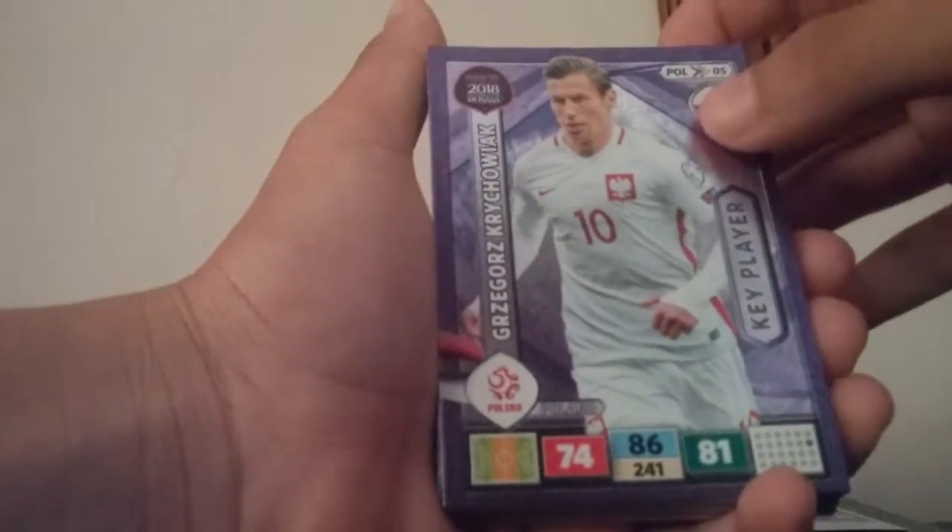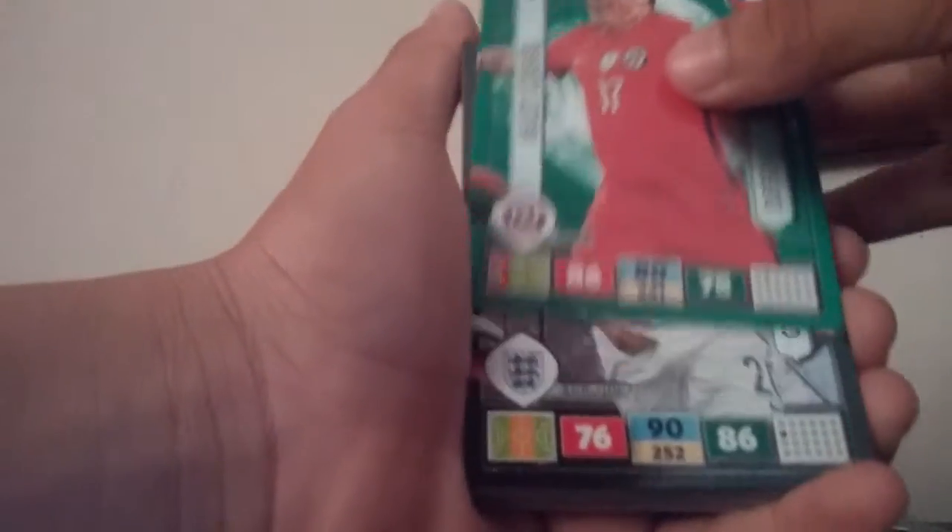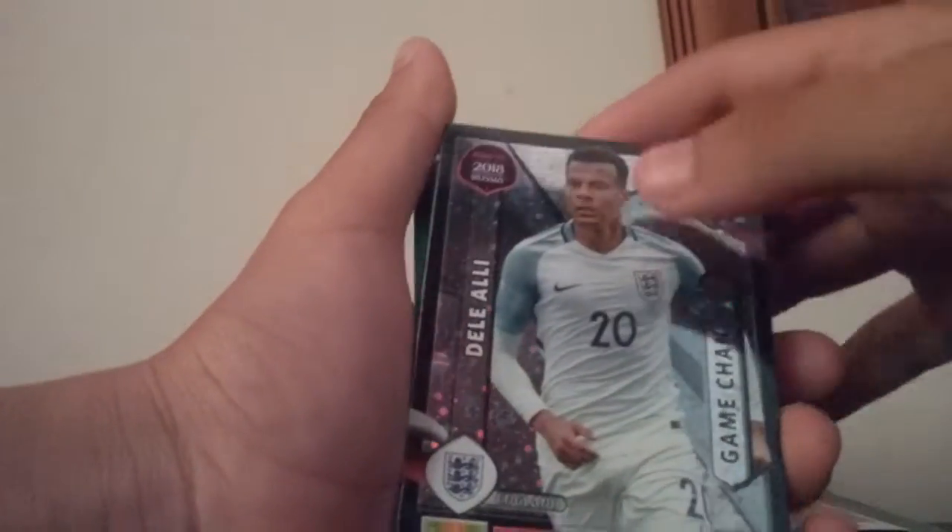Jonathan Walters, Nuri Sahin — already got him, that's a double. Another Raul Jimenez. Arkadiusz Milik with 91 attack — that is a really nice card! Gregorz Krychowiak — 86 midfield, alright. Gary Medel. And that is it for the special cards, now for the limited edition card!